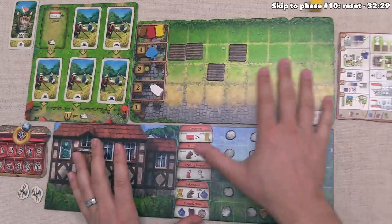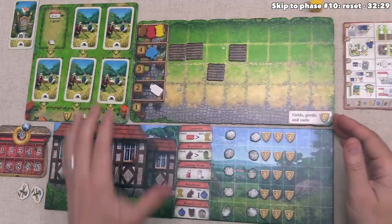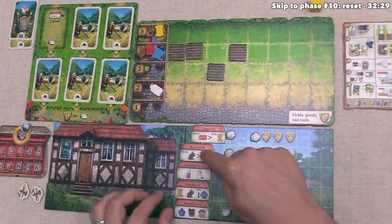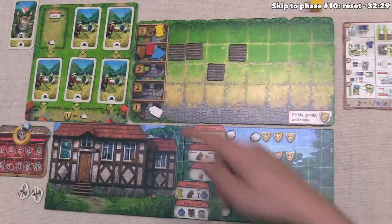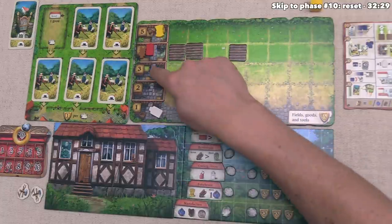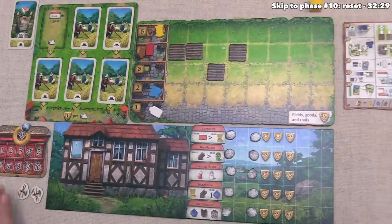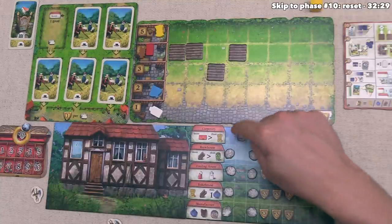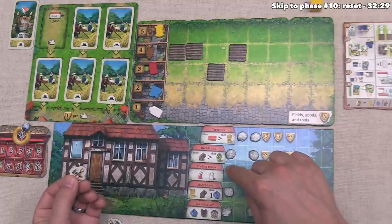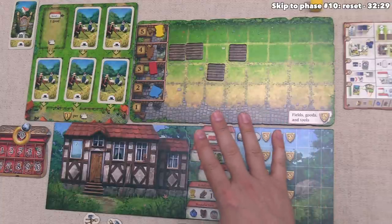Now let's look over to the yellow player — they would normally do the ninth phase simultaneously with us. They start by spending one clay to move their carpentry, then spend a barley to move their brew house and a milk to move their cooling house. They have quite a bit of flax from their harvest, so they spend a flax to move their bakehouse and another flax to move their manufacturer. This slides over, giving them seven workers in the next round. They then spend a tool to move that boulder, spend a clay to slide their carpentry over, and spend another tool to move the boulder next to the cooling house, spending their last milk to slide that over.